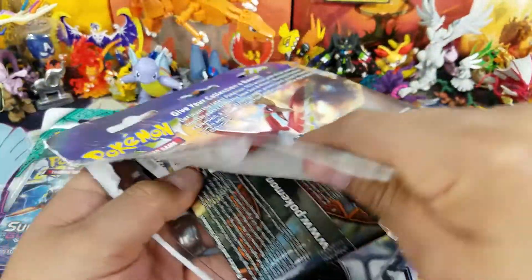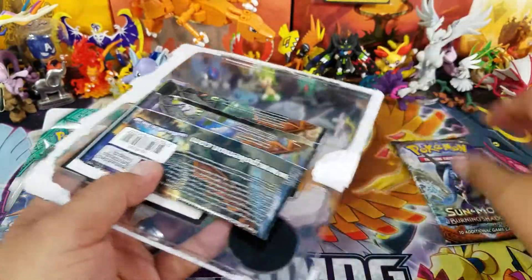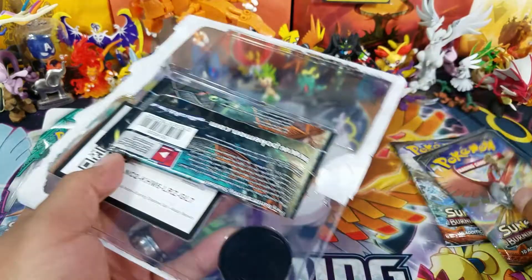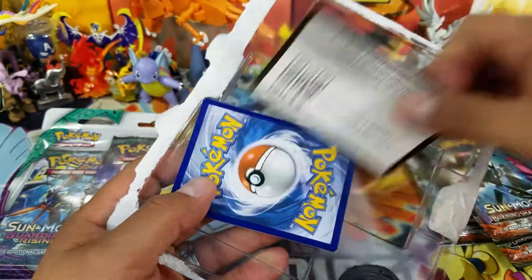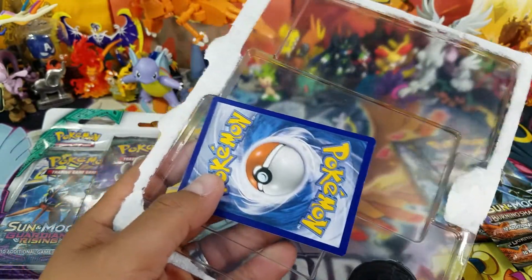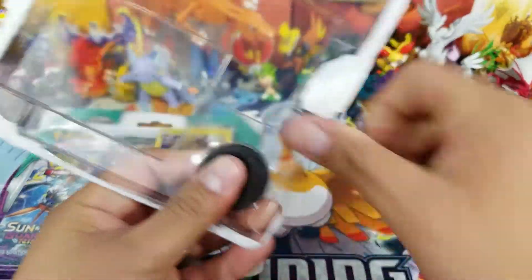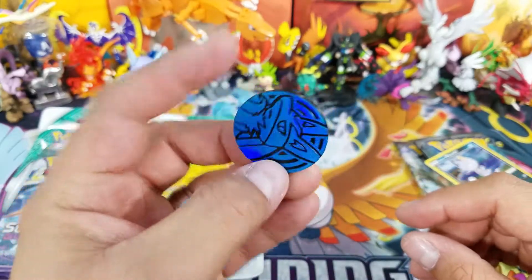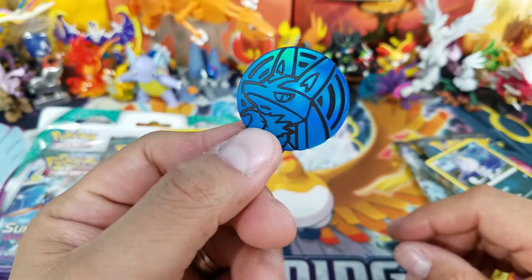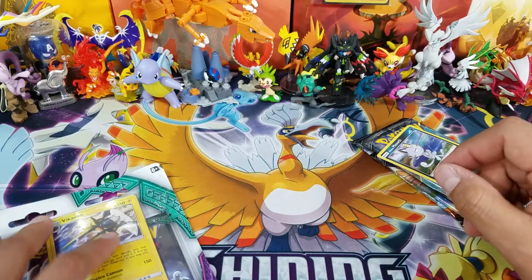Let's go ahead and open up the Burning Shadows right here. We have one pack, two packs, three packs, and then there is a code card for one of you guys. Thank you so much for watching. Here is the Lucario coin, which is amazing looking. Here are the three packs plus the promo out of the blister.